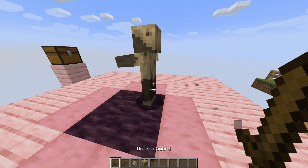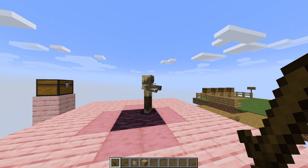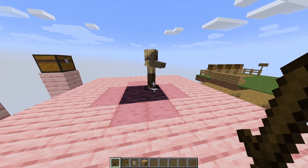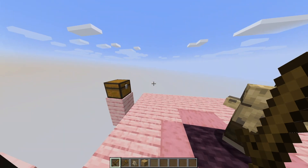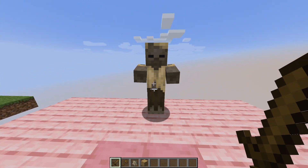Second, you cannot hold a crit while sprinting. So if you're sprint jumping like this and try to hit, it will turn into a dash attack.